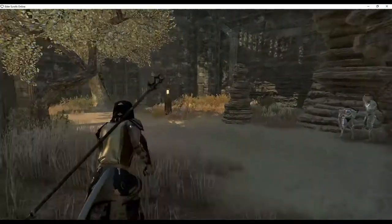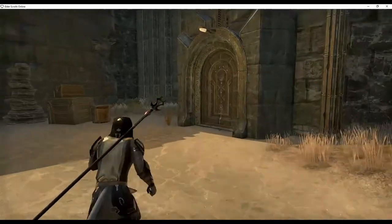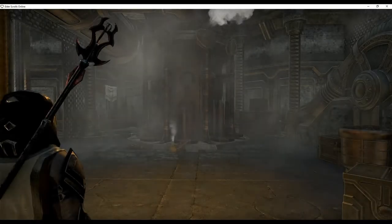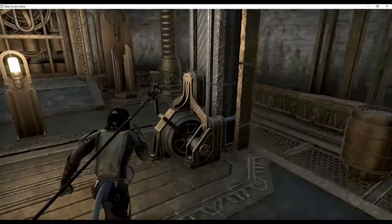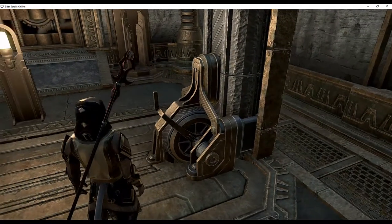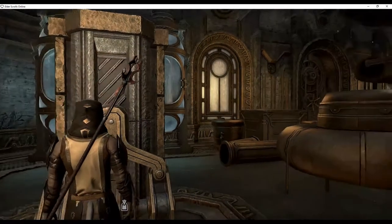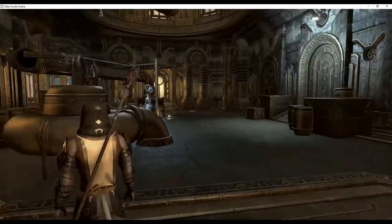Escape and evade enemies along the way. Enter the structure. On your left you will find the controls that activate the lift. Take the lift up to the top floor. Exit this room using the door to the right.